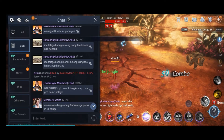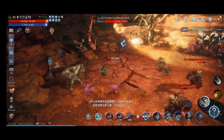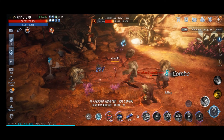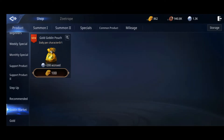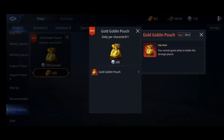Hey guys, welcome back to my channel, it's Dom here. So today we are going to get the Gold Goblin Pouch again. It's at the Goblin Market, so it's the Gold Goblin Pouch. It's 100 gold, so let's try to buy it.